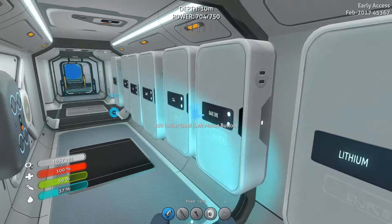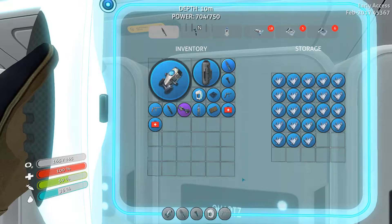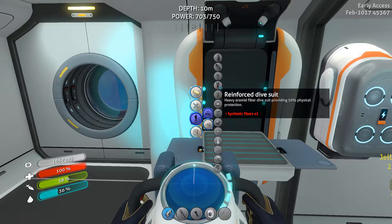Welcome aboard captain. It doesn't look like I damaged anything — should be fine. There's the quartz. Holy shittaki mushrooms, I got some quartz — haven't had to go get quartz for a while. All right, so this dive suit — what do I need? I need synthetic fibers, that's right.